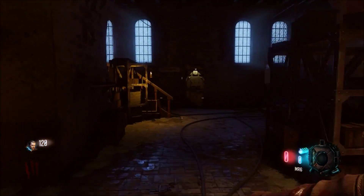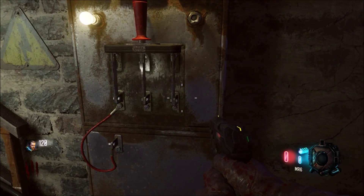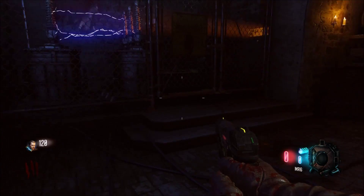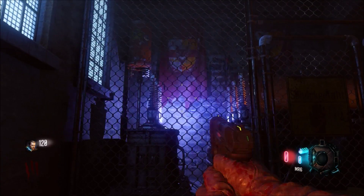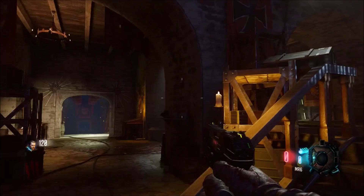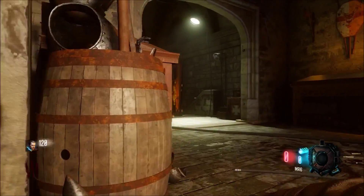You're just gonna run right into this building and you'll see the power right there. Obviously hold square to turn it on. On this map, unlike Shadows of Evil, when you turn on the power all the perks are activated — there's no beasts, there's no afterlife, none of that.